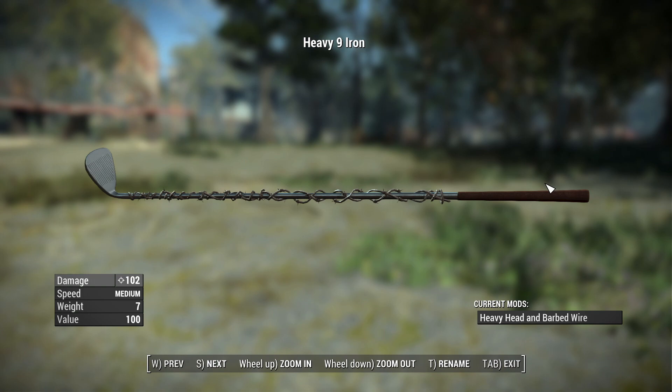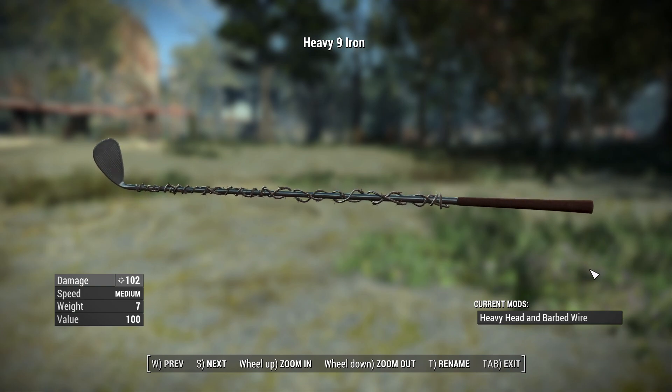If you wanted to reach this weapon's maximum potential, you'll need to have the Big Leagues perk at rank 5 and throw on the heavy head and barbed wire attachment. That's going to bring you to a damage of 102, keeps the swing speed at medium, gives it an increased weight of 7 pounds, and a value of 100 caps.